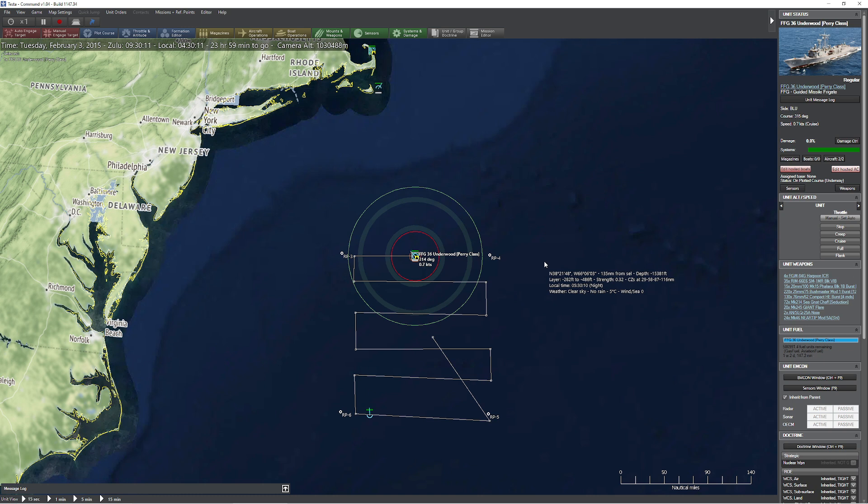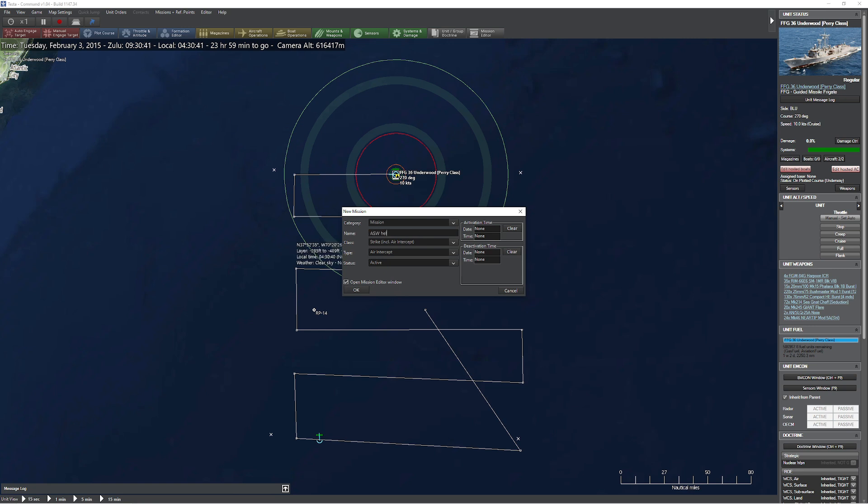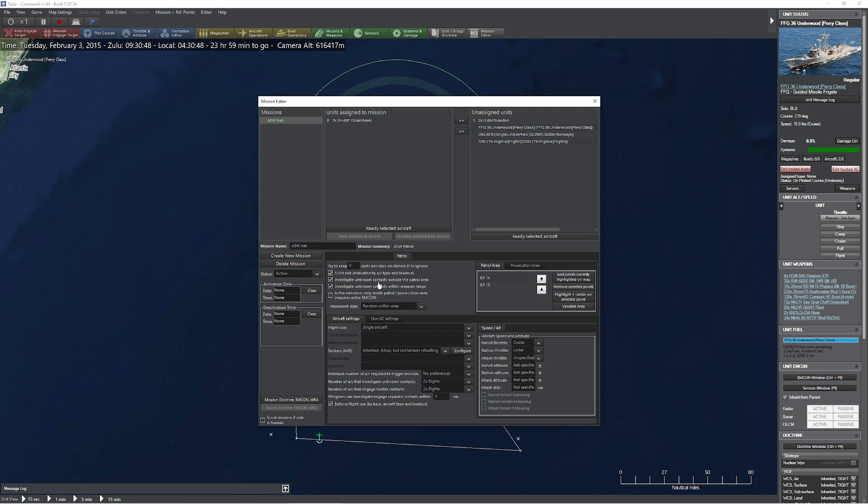I have two different types of helicopters at my disposal, which brings us to the last of the patterns I like to use — the barrier. What you're going to do is basically set up two different items and have them run a constant pattern back and forth to constantly scan along that line — consider that like your last line of defense. I'm going to create two little reconnaissance points, create a mission, call this 'ASW helicopter,' set it to patrol mode with ASW patrol, and press OK. I'll grab my two Ocean Hawks — usually one on station at a time is more than enough. I'll set the station throttle to cruise, which works really well if you're trying to cover really long distances — if you set it to loiter, they never actually get to the other side before they have to come back to base.